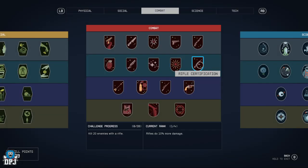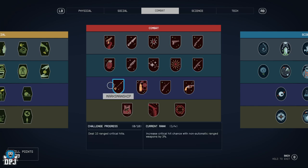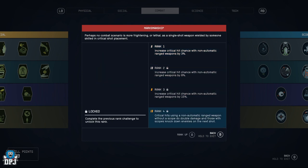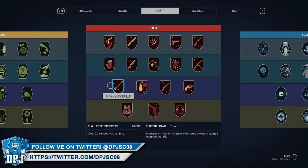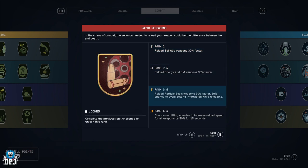Particle Beams — 10%, 20%, 30% increased damage and 5% crit chance at rank 4. Rifle Certification — 10%, 20%, 30% damage and reload 30% faster while standing still. Marksmanship — increases critical hit chance with non-automatic ranged weapons by 3%, 8%, 15%, and at rank 4 critical hits without a scope do double damage while those with scopes knock down enemies.